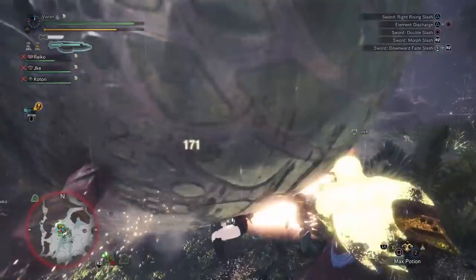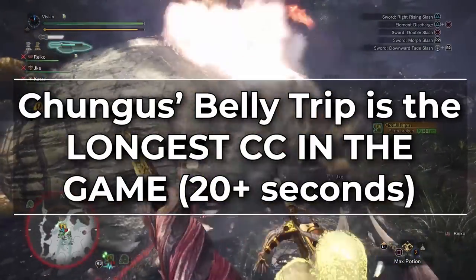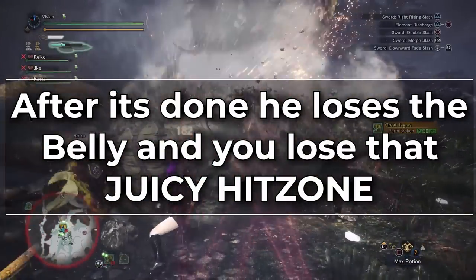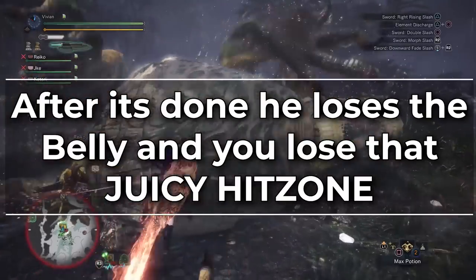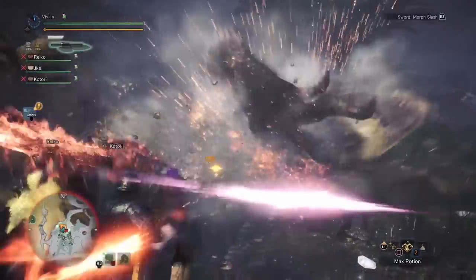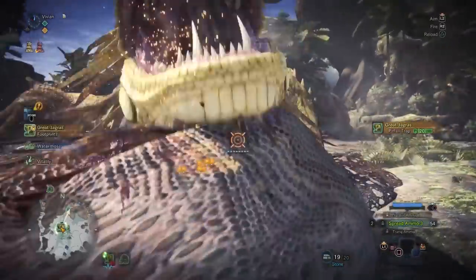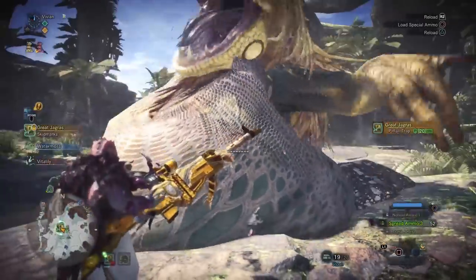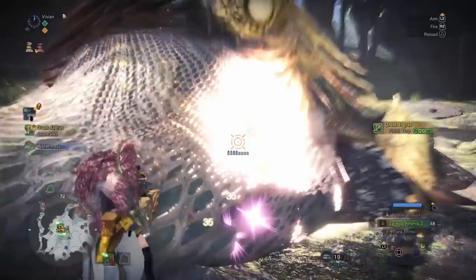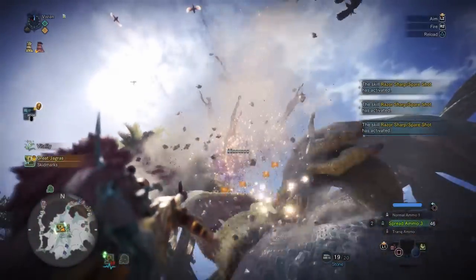Take advantage of his belly trip. Hitting Chungus in the belly until he trips is the longest CC in the game, clocking at well over 20 seconds. However, after it's done he loses his belly, which is the highest hit zone value on his body. So you want to spend that whole 20 seconds beating on the belly while it's still available. Also, if Chungus is CC'd while he has his belly, damage to his belly cannot trigger a belly trip — meaning while he is KO'd, paralyzed, or trapped, you can beat on his belly for max damage and prolong that window.